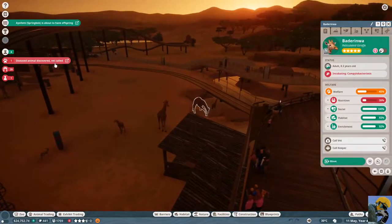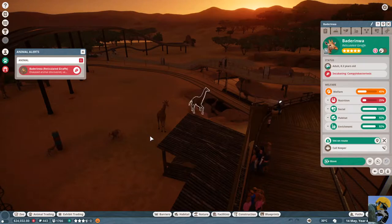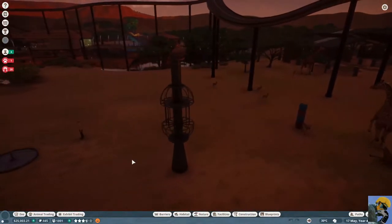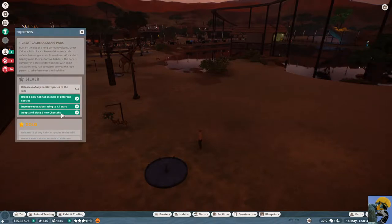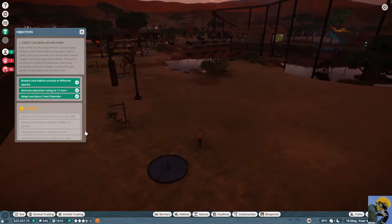Diseased animal — call the vet. Let's see if the cheetah can play here or if we're going to have problems. I'm going to pause it and check to see if I got the achievement. It says 'adopt and place two new cheetahs' — I did that. Granted, one of the cheetahs was killed, but that's not really my problem anymore. Let me see what the next part of this is.